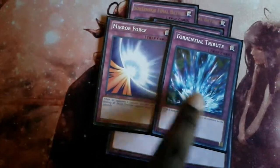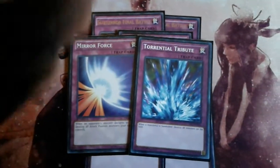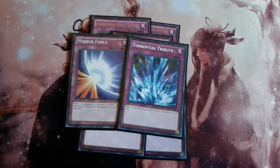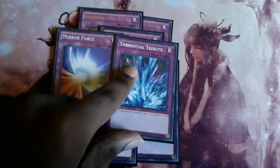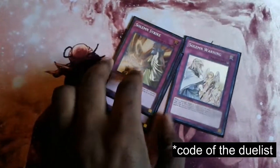Next we have our board wipes — Mirror Force and Torrential Tribute. Mirror Force is the safest version to play right now since we haven't fully entered a Link monster-based format yet, though you could still play Quaking. Torrential is good because there are going to be a lot of times where you don't have monsters on the field with this deck, so you wouldn't mind wiping the board. Lastly, we have Solemn Brigade, triple Solemn Strike from the new Circuit Break Special Edition, and one Solemn Warning. That's everything for the main deck.